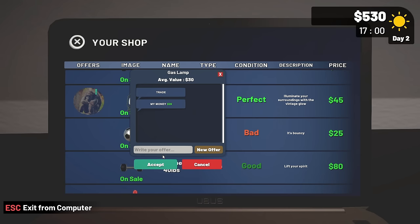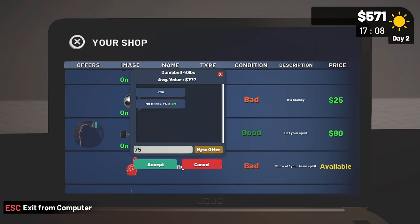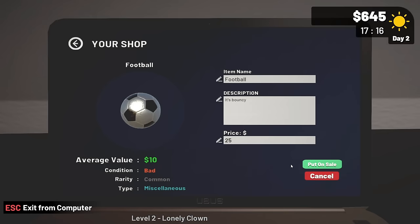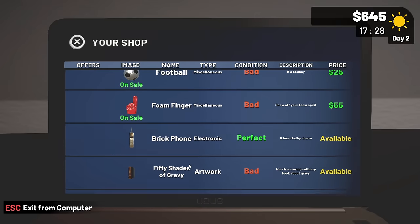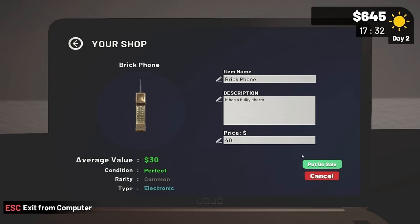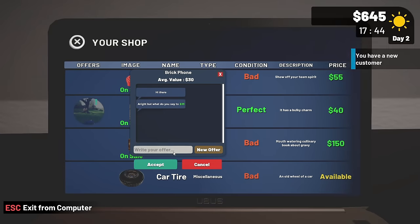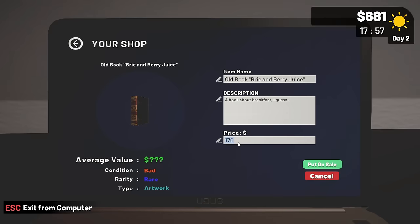Wait, I can haggle - I forgot I could do this! Oh wait really - 75? I'll accept that. Oh my god they actually do it - they actually give you different offers! That's the first game I've played that does that. Wait, cancel - oh no no no, put it on sale, I didn't mean to cancel. Let's do 55. 30, we'll do 40. Do 150. New customer for the tire - 37. 36. That's fine - I like that it actually does that now, that makes me happy.